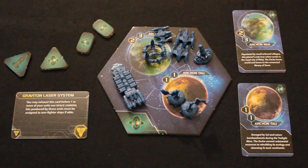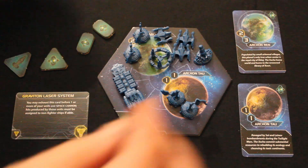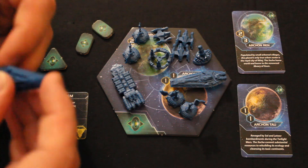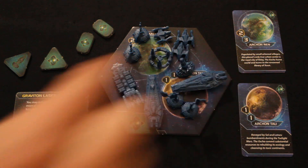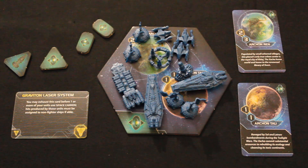Looking at your units at the start of the game in your home system, it's going to seem a little underwhelming. You've got a couple of cruisers, which are not really your strength — you're not going to be flying all over the place. Only having one carrier means you won't be able to expand very quickly. However, you do have this PDS, and I recommend keeping that at home and defending from the very start.